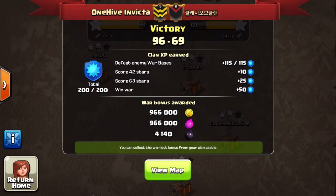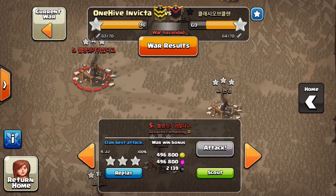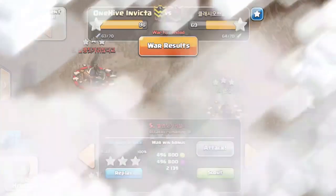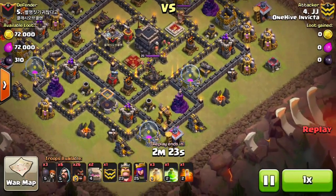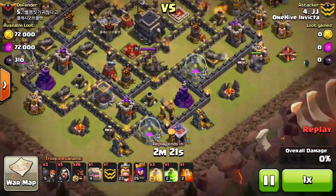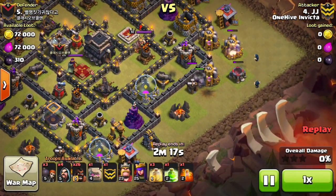We beat a Korean clan pretty handily. Not many good bases so I'm not going to waste too much time on it. But there is one attack from JJ that I did want to show because there's a lot of problems that I've been hearing about funnels and queen walking. It's really just about the funnel. I wanted to highlight this because I think you guys can learn something.